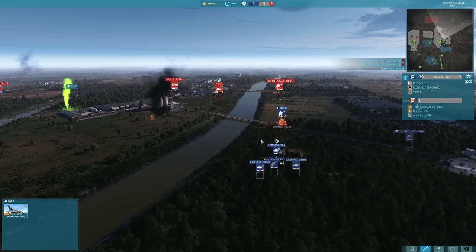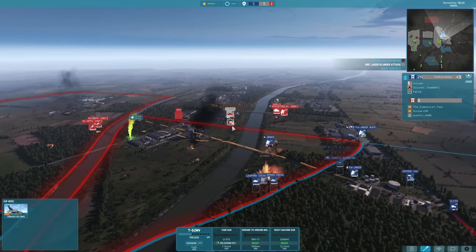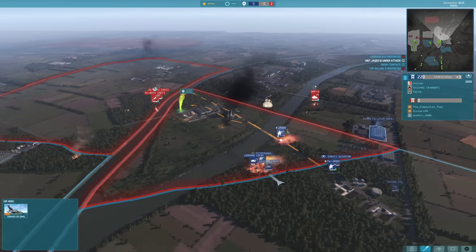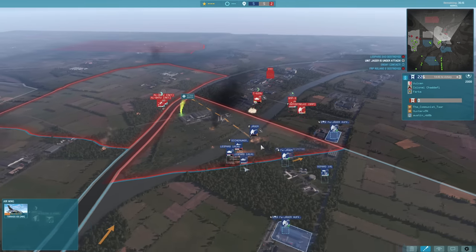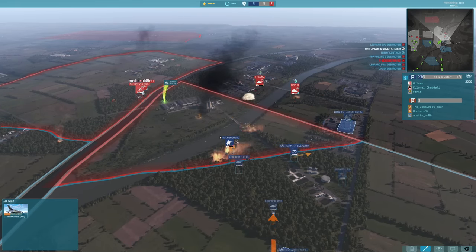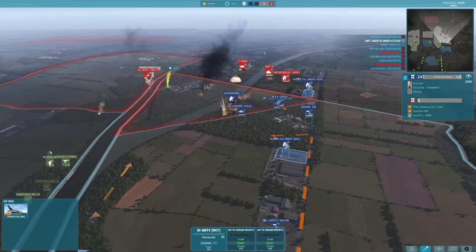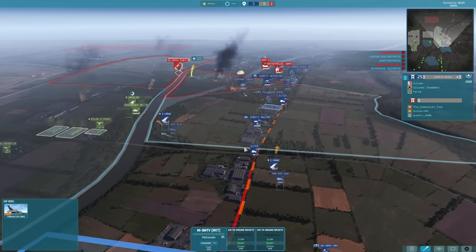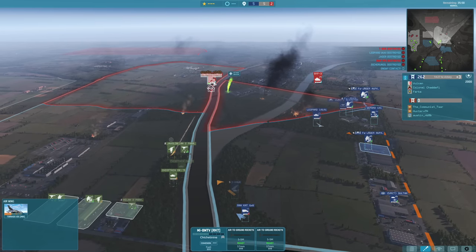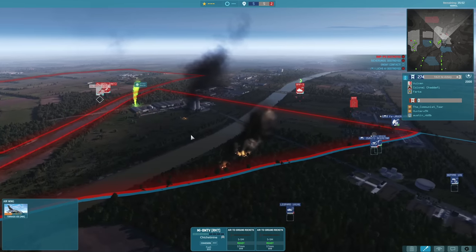Continuing our engagements on the ground. Leopard 2A3 engaging a T-62FB, but unfortunately gets hit very hard and taken out. Not a good start for me as I lose two aircraft, my Leopard 2A3 and now my Leopard 1A1 as the Mi-8 MTV rockets get on target. Really bad news. I-Hawks trying to move up and get into range to take out the Mi-8s — and they certainly did the job.